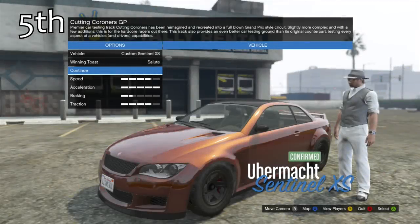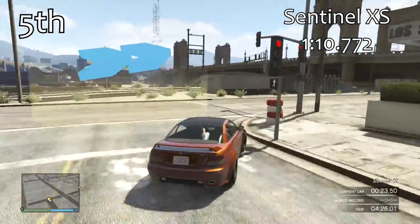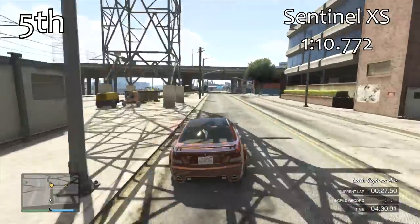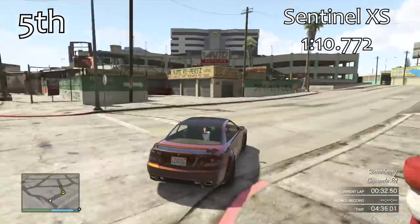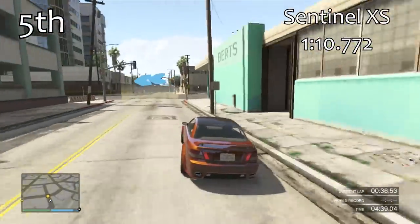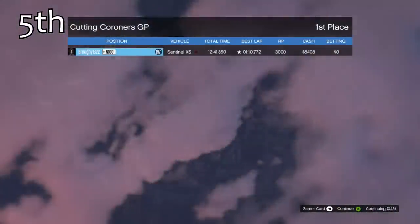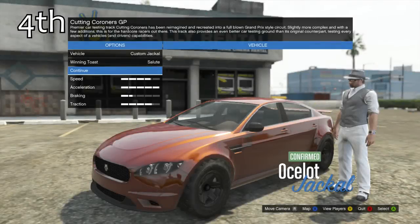In 5th place we have the next version of the Sentinel, which is the Sentinel XS — the hard top, non-convertible version. With a 1 minute 10.7, this is significantly quicker than what we've seen, taking a big jump in lap time. It feels very similar to the regular Sentinel in terms of handling, but once you modify it, it gets a higher level of acceleration, which is what gives it that quicker lap time. So the Sentinel XS is clearly better than the regular Sentinel.